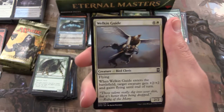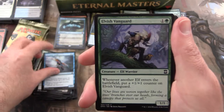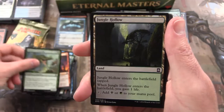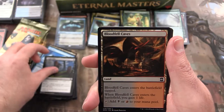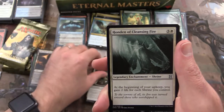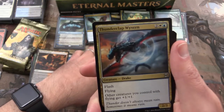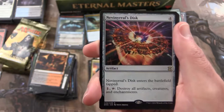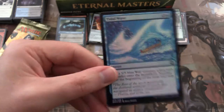Next up: Welkin Guide, Deatbridge Shaman, Peregrine Drake, Elvish Vanguard, Faithless Looting, Emperor Crocodile, Jungle Hollow, Tidal Wave, Tragic Slip, Blood Fell Caves. Uncommon Faith's Fetters, Honden of Cleansing Fire, Thunderclap Wyvern, and a Nevinyrral's Disk — let me know in the comments if you can pronounce that — that's a rare. We also get a Tidal Wave foil.